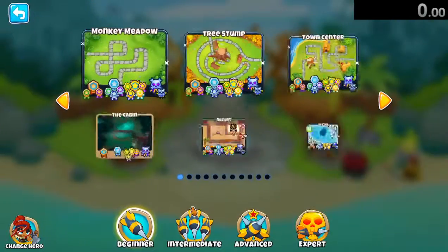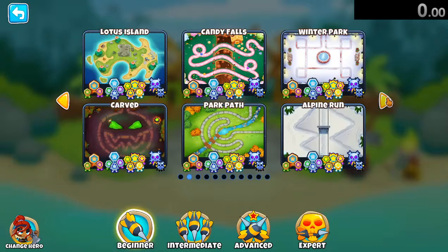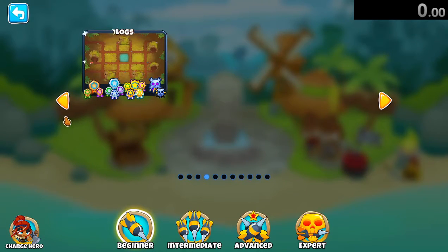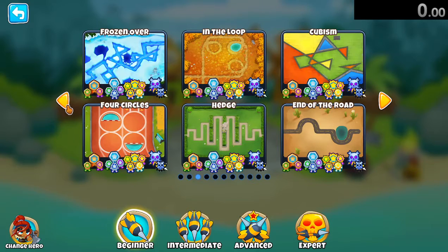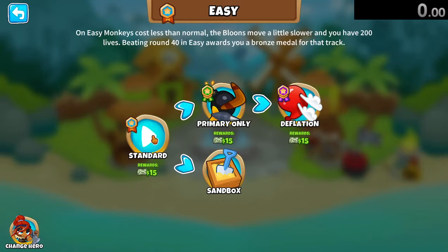Alright team, I'm going to be speedrunning. I've done one before but it didn't count because I was playing on the cabin and apparently speedrun.com doesn't have the cabin as an available map to speedrun. So until that comes out and I can drop a quick first place in there, let's do Frozen Over. I like the sounds of that. Frozen Over, easy standard.